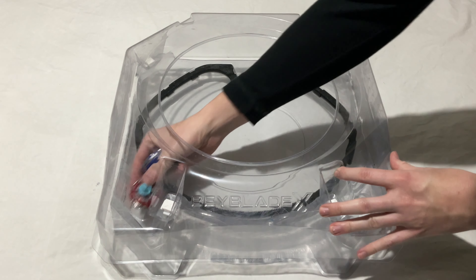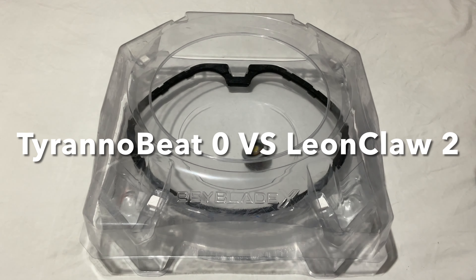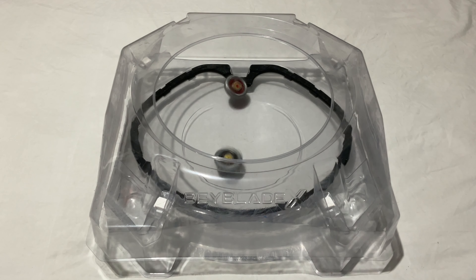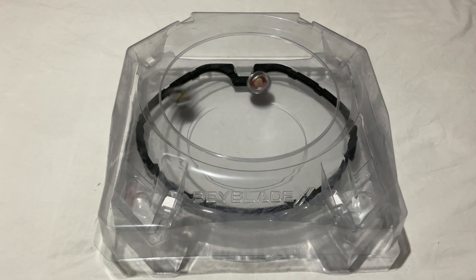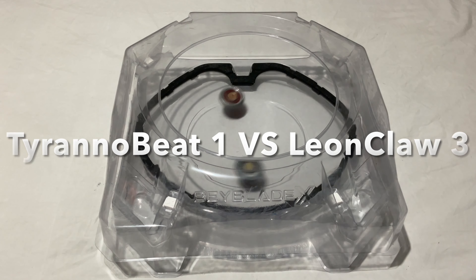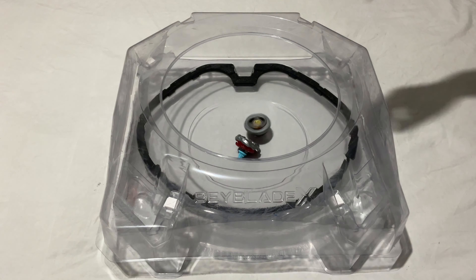Our next opponent shall be Leon Klaw. Leon Klaw jumps out to a 2-0 lead. Toronto Beat gets its first point — 1-2, then 1-3. Spin finish, Leon Klaw, one more point and Leon Klaw takes the win. Spin finish — Leon Klaw takes the win. Beyblade X leads overall with a score of 2-1.